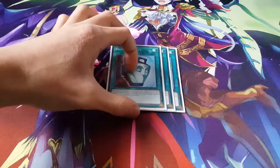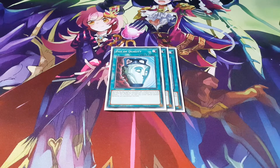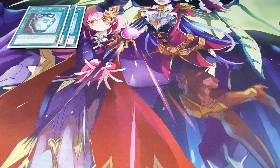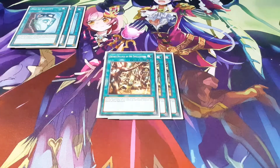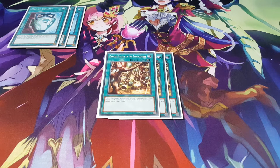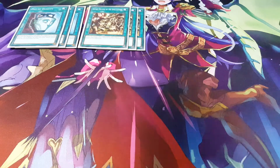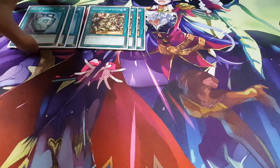Onto the spells: we're playing 3 copies of Pot of Duality, which is a really nice card that just allows you to add whatever you want. Overall you're not really spending much time special summoning even though this is a synchro-focused deck, so it still works incredibly well. We're also playing 3 copies of Secret Village of the Spellcasters — locking your opponent out of spell cards is definitely going to help a lot here.